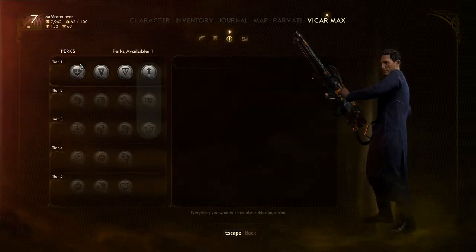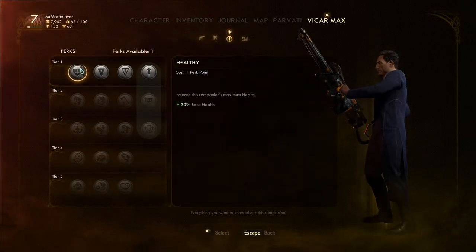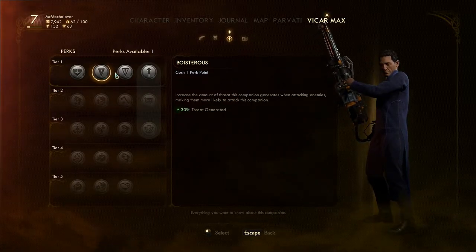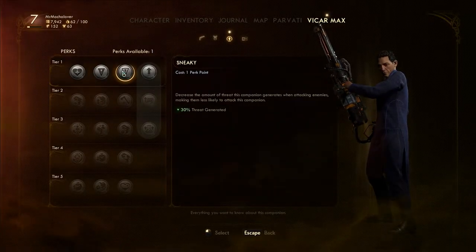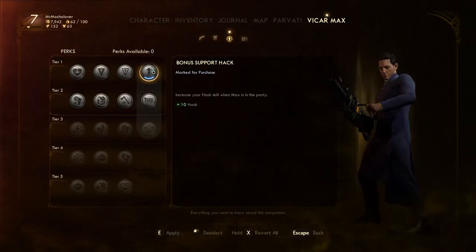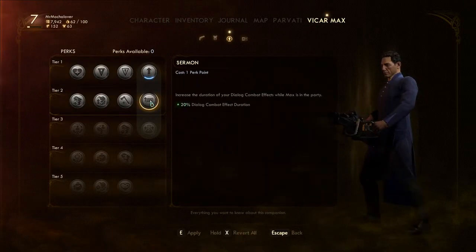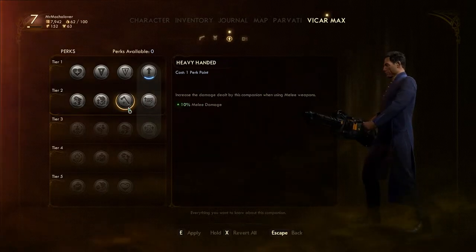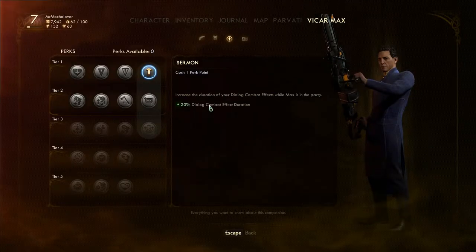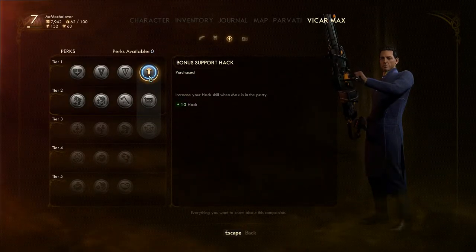We do have an upgrade point already for the Vicar. More health — that's alright. Threat generated, so they attack him more. Or less generated threats. Well, if I'm going to keep him around for now, I don't mind more hack skills. So let's do that for now. Next level would be dialogue combat effect, melee damage, armor. At least he has a bonus support hack.